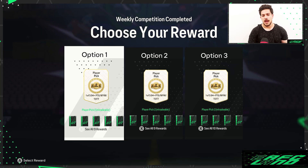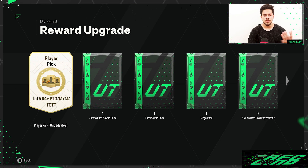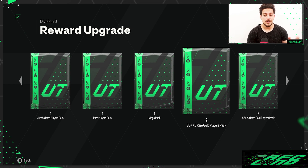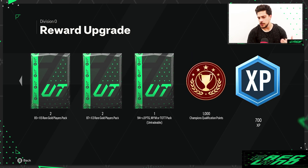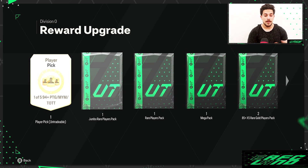So as you guys know, we have three options. Option one: a player pick — one of five — Path to Glory, Make Your Mark, or Team of the Tournament 94+. We have one Jumbo Rare Players Pack, one Rare Players Pack, one Mega Pack, two 85+ times five Rare Gold Players Packs, two 87+ times three Rare Gold Players Packs, and one 90+ times three Path to Glory, Make Your Mark, or Team of the Tournament Pack, plus 700 XP. The main thing about option one is that they're all tradable, except the pick and the 90+ times three pack.